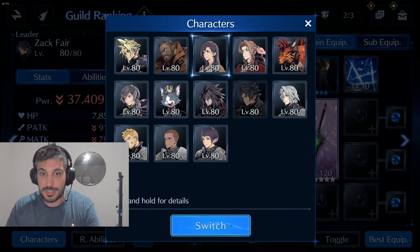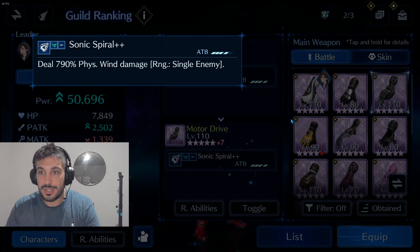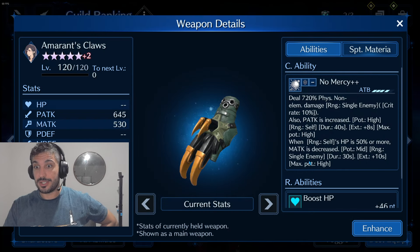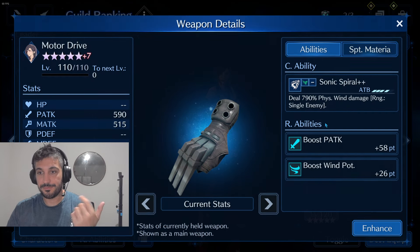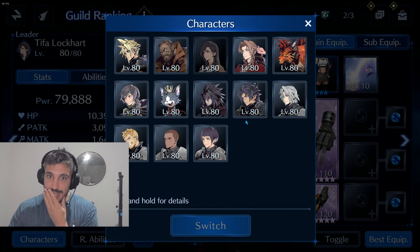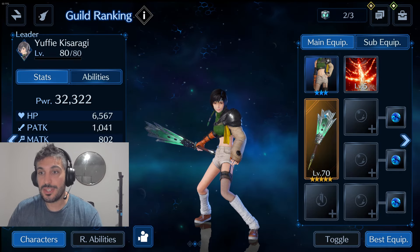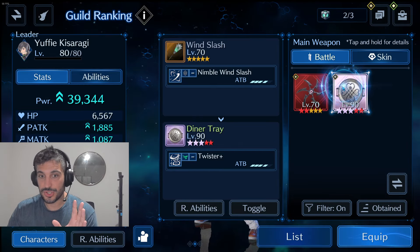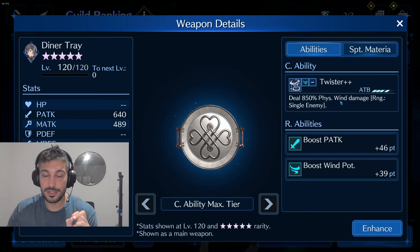Other recommendations — especially if you are day one free to play and you've been around for a while — think about Tifa with Motor Drive. It does 790, she hits really fast, and you can combine her with Amarant Klaus if you don't have Kamura, so you can do physical attack up high. This was my first setup: Tifa with Sephiroth. But then I realized Vincent can do way more damage thanks to his weapon. Sack also has AOE wind, but you want single target. Jufy could be a really good option — she has Diner Tray which goes up to 850, so better than Tifa.